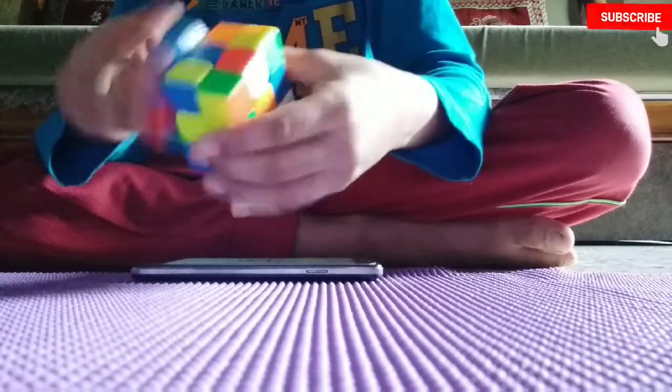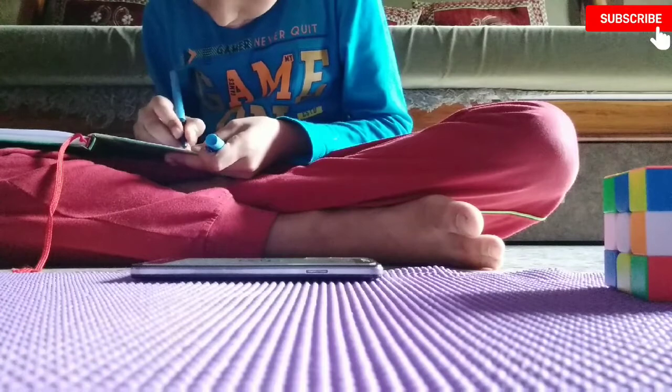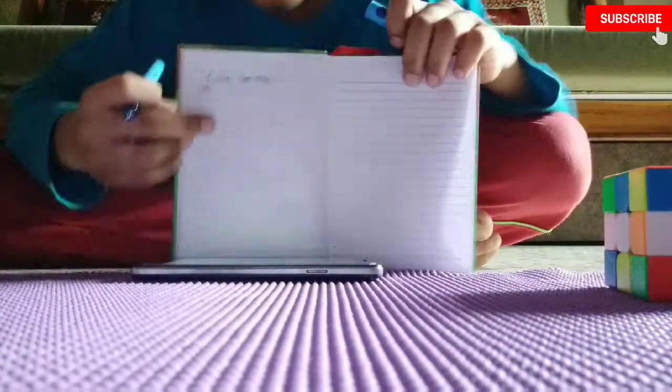I will scramble anyway. After the scramble I will cover it and just let the cube sit. I will take my time and write '3 by 3'. So I am writing '3 by 3' here — first I wrote 'cube time', and then '3 by 3' as I told you. After writing that, I will take my cube, inspect and look at the cube.